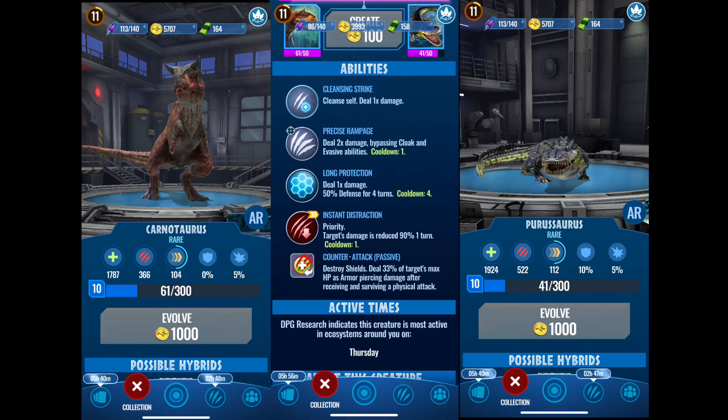Long Protection — deal one time damage, 50% defense for four turns, cooldown four. Oh, you have to go for four moves. Priority — target damage is reduced 90%.